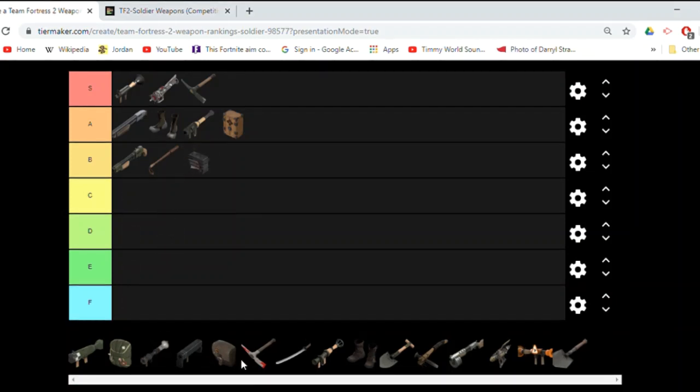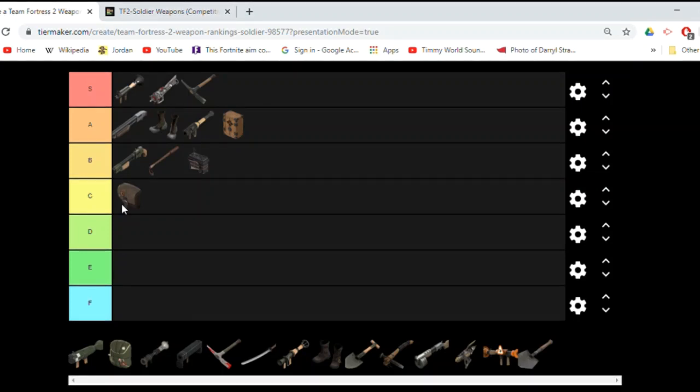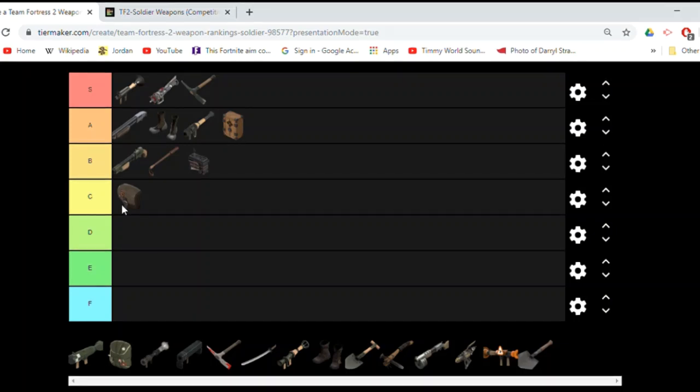I'll quickly put the two other backpacks where I think they belong: Battalions Backup and then Buff Banner at the bottom. Buff Banner doesn't have a passive effect, so that's why I'm putting it below. And its effect is overall worse than the Battalions, because the Battalions allows you to make a sentry push with a lot of damage resistance, and the soldier also gets more maximum health — so overheal stacking, 275 with a Quick-Fix, 330 with all the other Mediguns, which is crazy. You can survive two headshots. All buffs are good, but it definitely goes Conch, Battalions, Buff Banner.